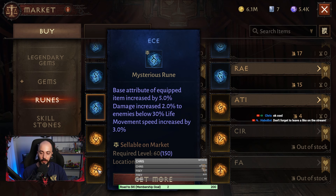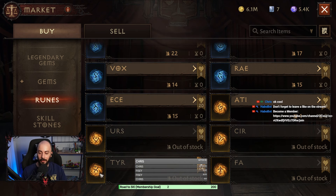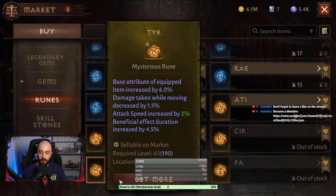For example, the drop rate of the yellow one is lower than the blue one, as you'd expect. When you check out the stats of these runes, they are pretty good. Especially this one — damage taken while moving decreased by 1.5 percent, which is alright, and attack speed increased by 2 percent, which is really good — one of the best reforge bonuses.